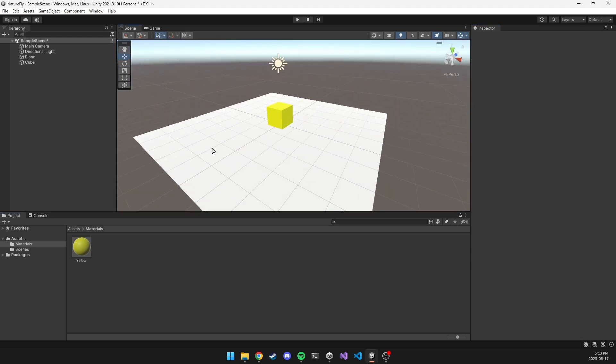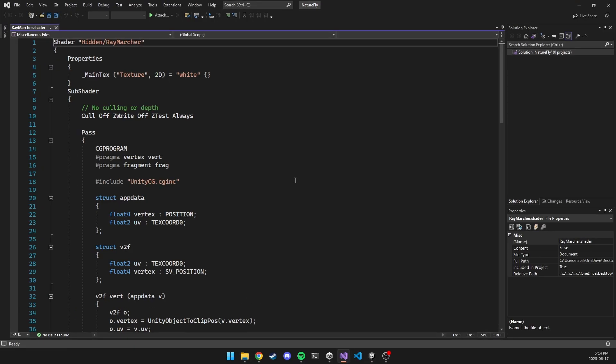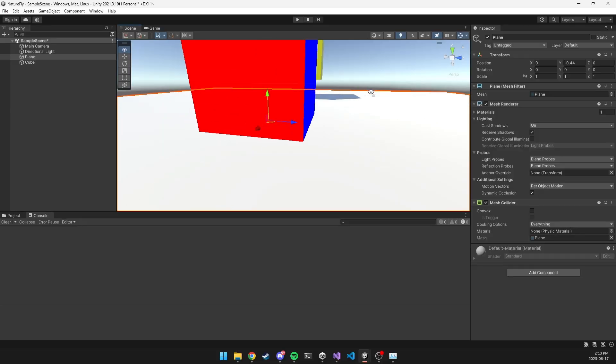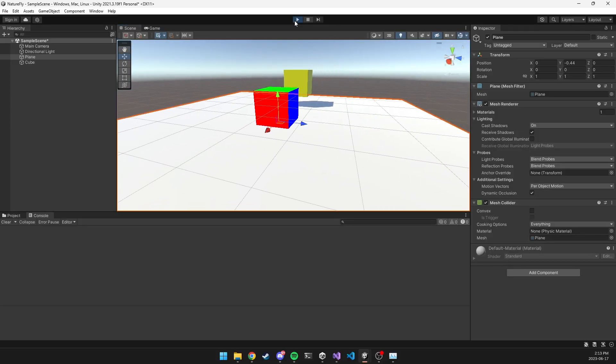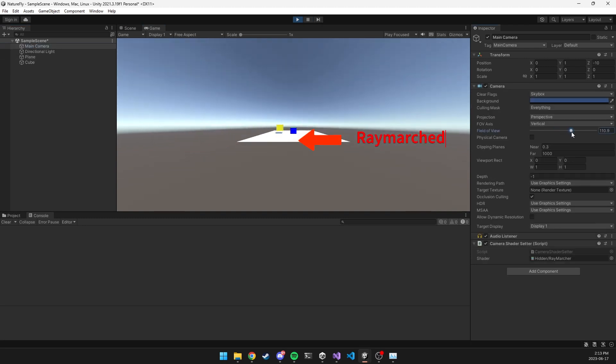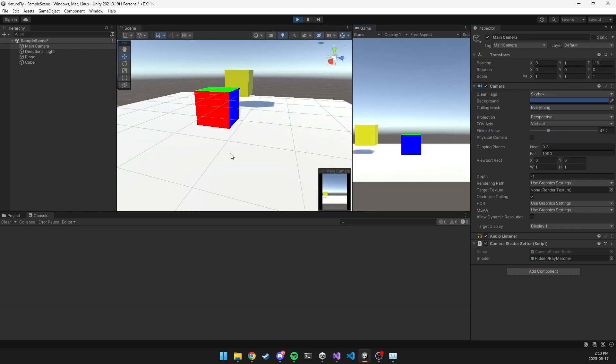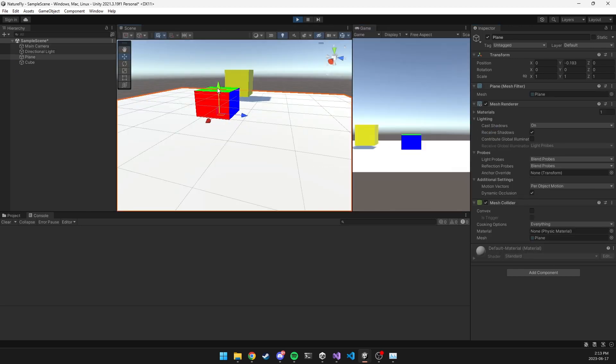I started by making a new Unity project and used some old ray march shader code from a previous school project to make an image effect shader. This allowed me to overlay the ray march geometry on top of whatever Unity renders, and with the use of depth buffers, I can essentially render both ray march geometry and polygonal geometry at the same time.